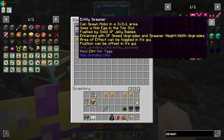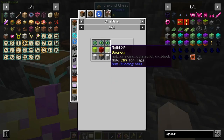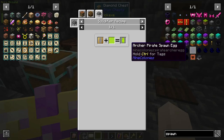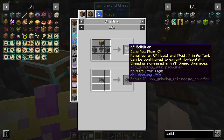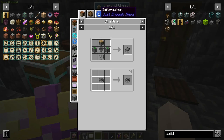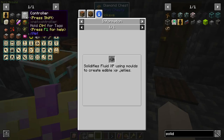The entity spawner uses a mob egg in the top slot. You can get solid XP jelly babies using a solidifier — it solidifies fluid experience using molds to create edible XP jellies. I haven't made any entity spawners either; we'll need an experience mold jelly baby. Sounds like a good time.